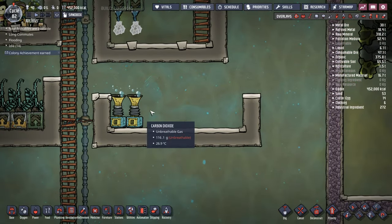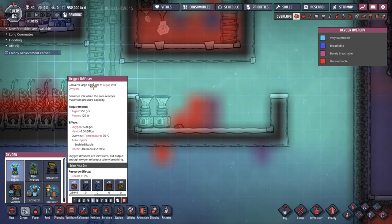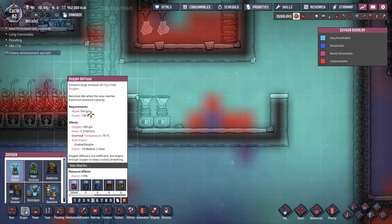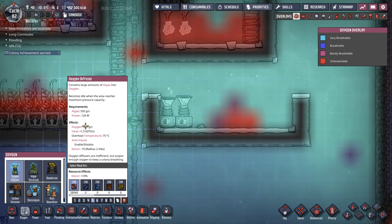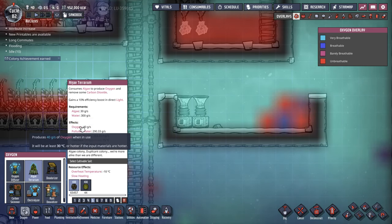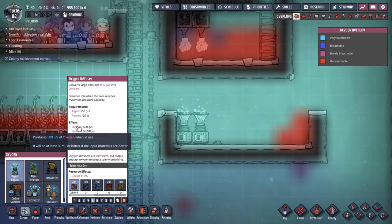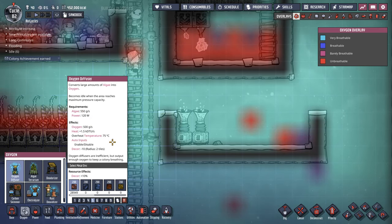The next couple of options for oxygen are more, well, our first set of dupe-made ones. We have the oxygen diffuser. The oxygen diffuser's been around since really the start of the game. These guys take in algae — so it is using a potentially finite resource — along with 120 watts worth of power per second, to give you 500 grams per second of oxygen, with a touch of heat that we can pretty much ignore. One thing to be considerate of: these guys are going to output their oxygen at 30 degrees. The algae terrarium is also going to output oxygen at 30 degrees. So these guys will keep your base fairly cold.